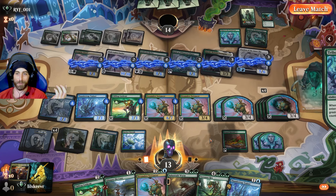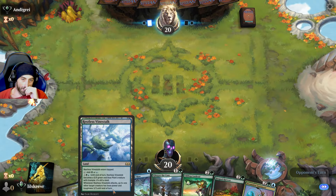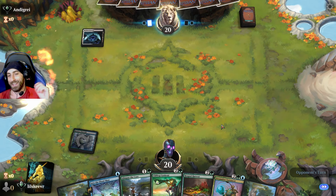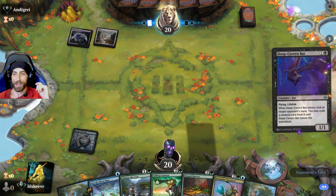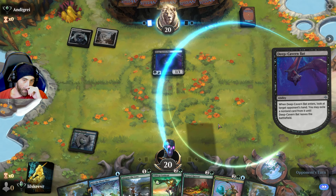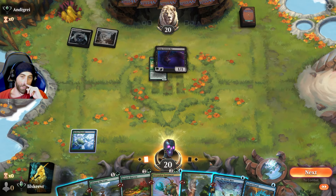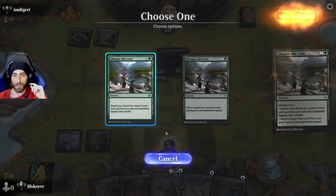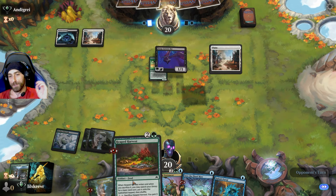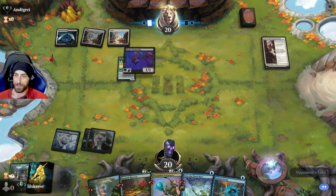We have a pretty typical hand here that I really like to see — access to both colors and turn two Glimpse the Core, going straight into a Heaped Harvest. We're trying to ramp and cast these big X spells. They took the Frog instead of Glimpse — I would never make that call. We need more blue mana but Heaped Harvest does that. We are so good right now.